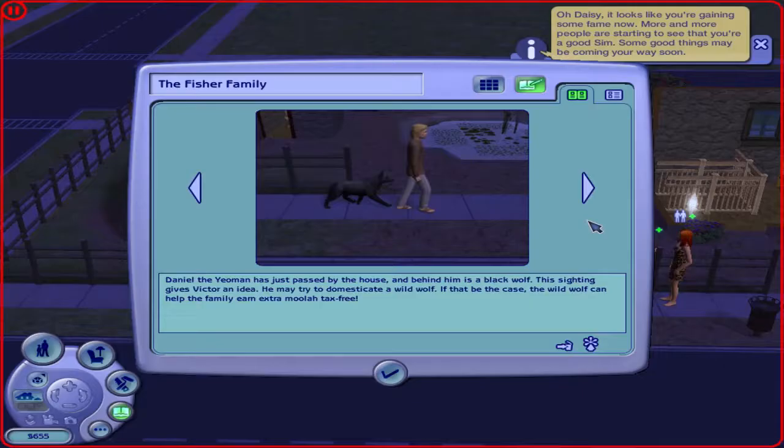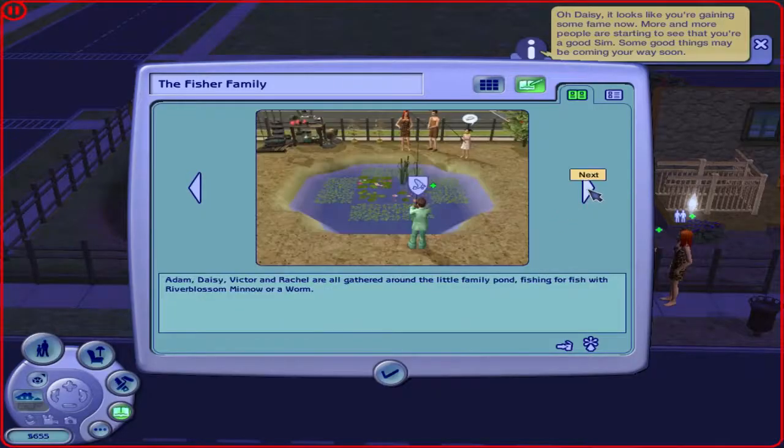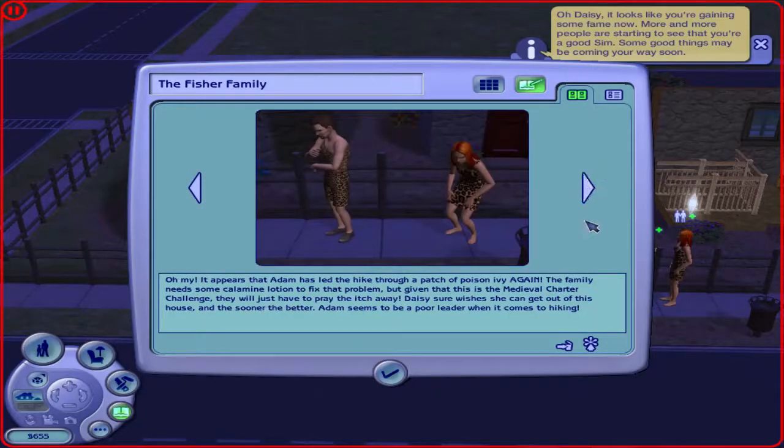Daniel the Yeoman has just passed the house, and behind him is a black wolf. The sighting gives Victor an idea — he may try to domesticate a wild wolf. If that be the case, the wild wolf can help the family earn extra moolah tax-free. Rose was in the athletic career as a llama mascot, and she has done such a good job that she returns home with a promotion and a higher wage. As soon as she arrives home, her daughter runs to hug her. Adam, Daisy, Victor, and Rachel are all gathered around the little family pond, fishing with river blossom mineral oil worm. It appears that Adam has led the hike through a patch of poison ivy again — they will just have to pray the itch away.